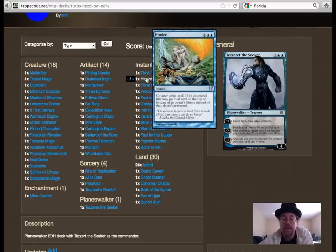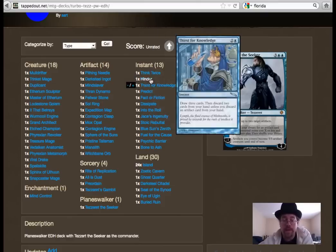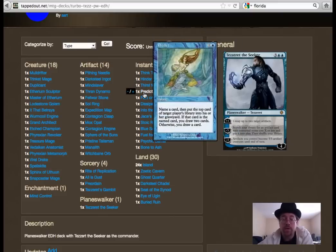In the instant slots I've got several different forms of card draw and counterspells. Hinder is especially good — anytime you can put someone's spell, including their commander, on the bottom of their deck, it gives you a great advantage, although it does draw a little bit of hate. Thirst for Knowledge is just a nice card draw.